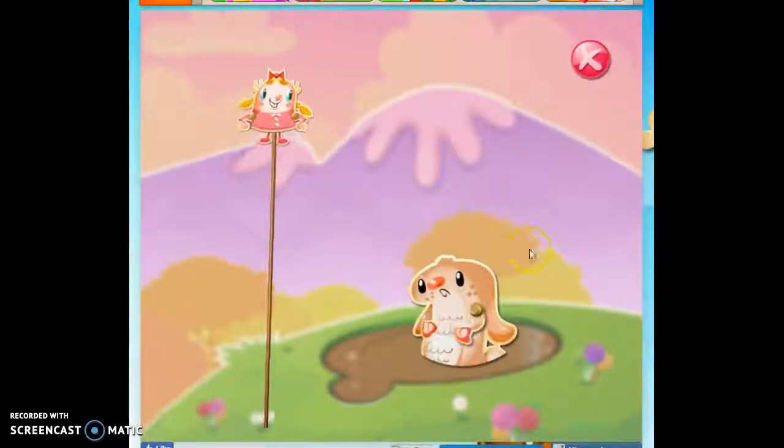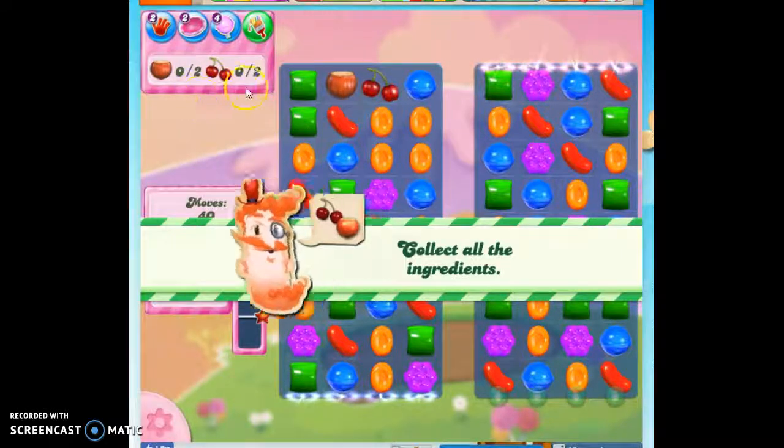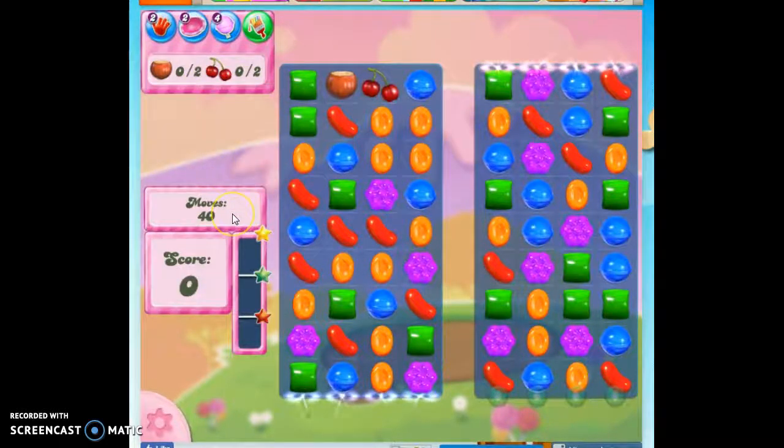Hi friends, this is Susie, your Candy Crush Guru, here to help you solve the puzzle of level 66, where we have to collect four ingredients in 40 moves.